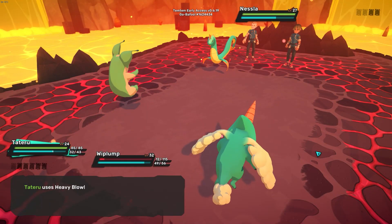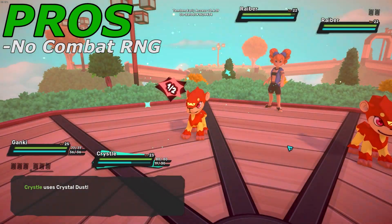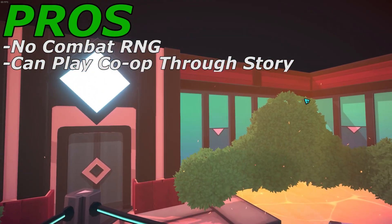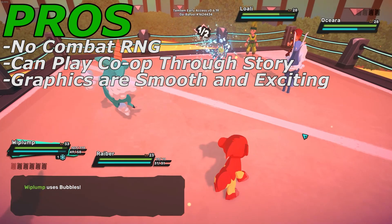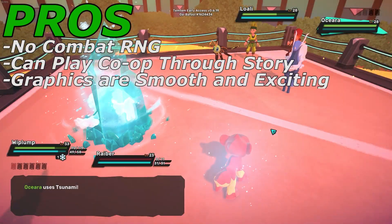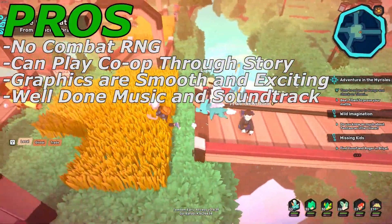Now it's time for the pros and cons section. First pro is that they removed pesky RNG during combat — no lucky crits or tragic misses, making the game more skill-oriented and less about the roll of the dice. Next, you are able to play through the full game with a friend, which is great since this game genre usually requires entirely solo play. The graphics are smooth but also exciting — the world felt nice to run around in, and the battle scenes especially in late game felt epic and visually pleasing. And lastly, the music and soundtrack was well done and definitely added to the immersion. Here is a quick clip to give you an idea of what we are talking about.